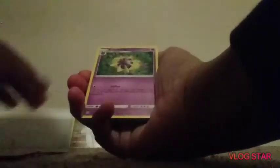Here's the code card. Fighting Energy, Cosmog, Mawile, Kommo-o, Rowlet, Skrip, Swoobat. Okay guys, that's the end of this video.